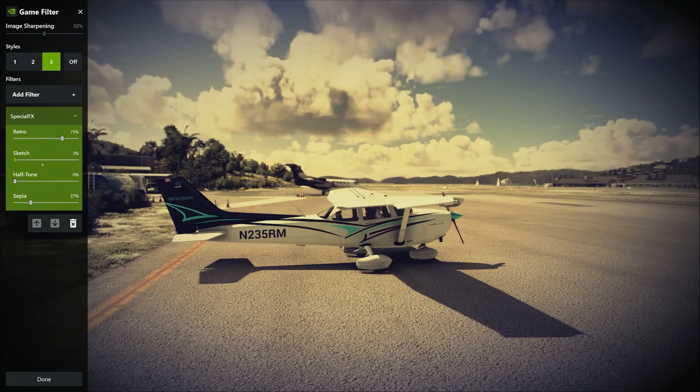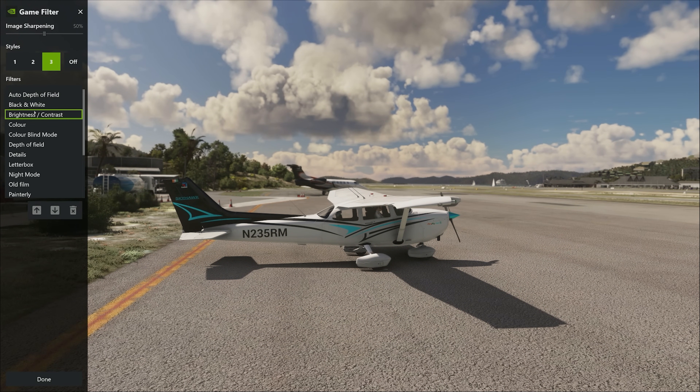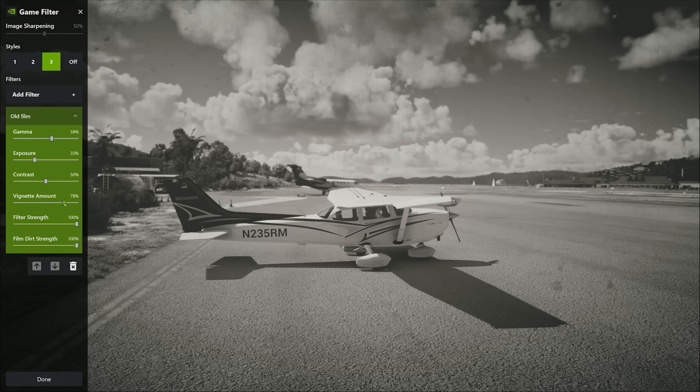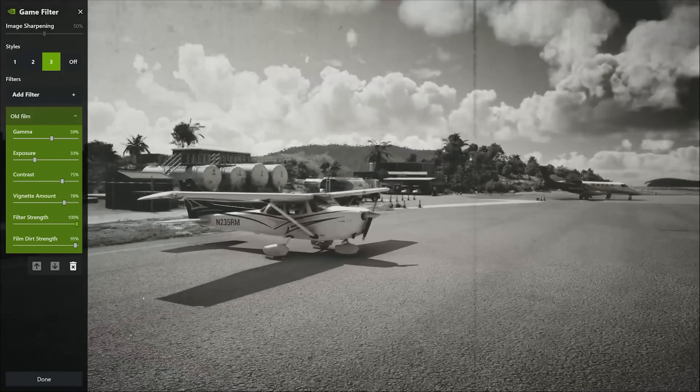Now if you didn't want that and wanted to do something completely different, we can delete the special effects and put in, say, an old film. Looking at the options: exposure we can lower down, gamma we can bring up a smidgen, the vignette — that's like the black vignette marks around the lens. The filter strength you can bring back a small bit. There's also a film grain with lines going up and down — very old flight simulation video feel. We can also bring it up to black and white: look at that straight away, it's like something from yesteryear.